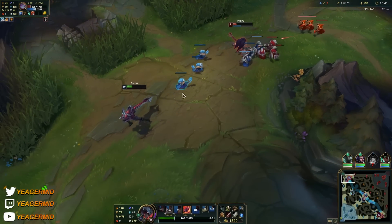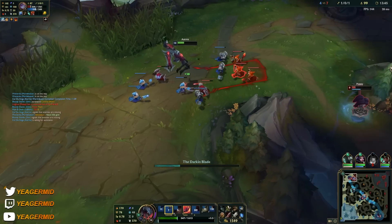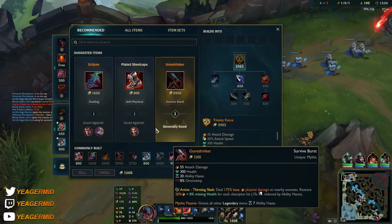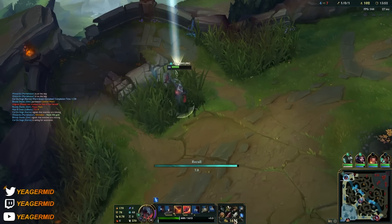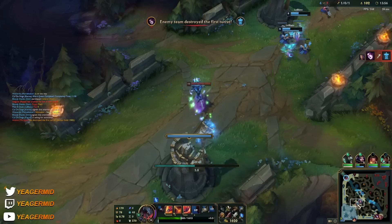We have the healing coming up soon as well. We might try to flank when Darius comes, so we'll just shove it out and then reset. Once we recall we'll have enough gold for the Eclipse — that's when the fun part begins.